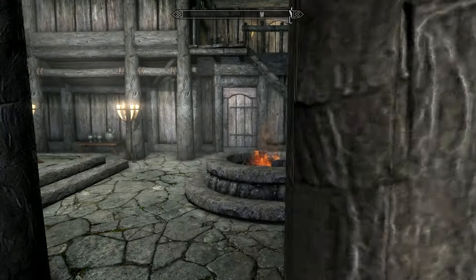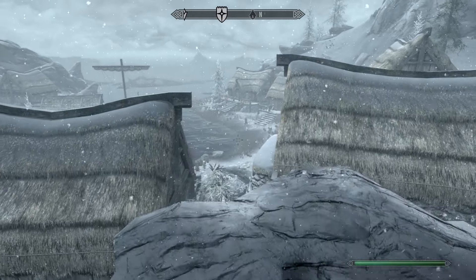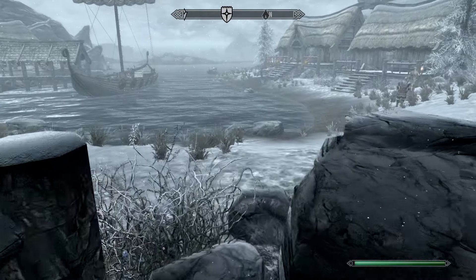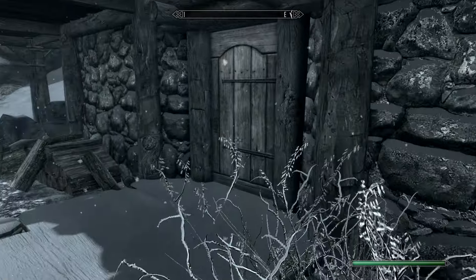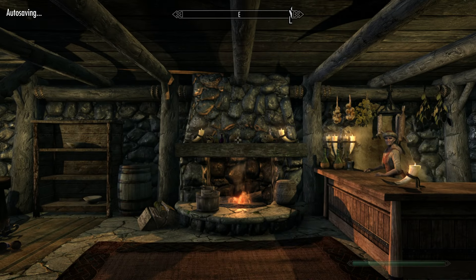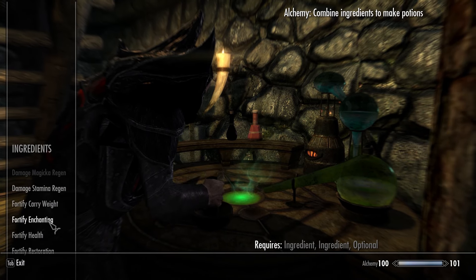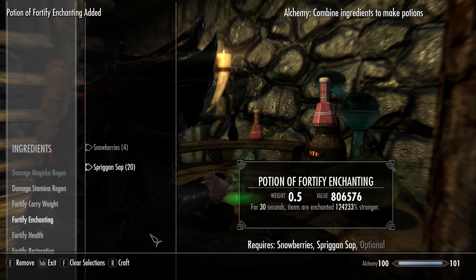So what does that do for us? Let's walk over here and go make ourselves a potion. Pretty sure you guys see where this is going, but let's show you what this thing does. With this you could use it to make more enchanting potions, which is what I'm going to do — because enchanting effects will be insane, especially if I want health or any of that stuff. We have our one ring on.